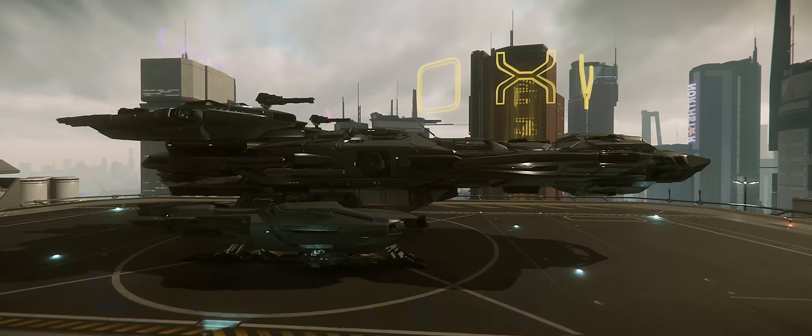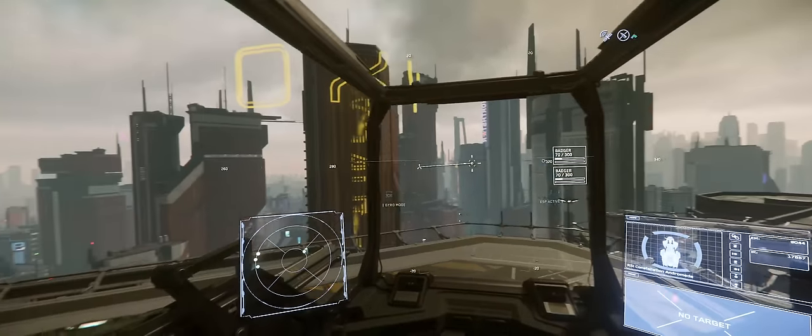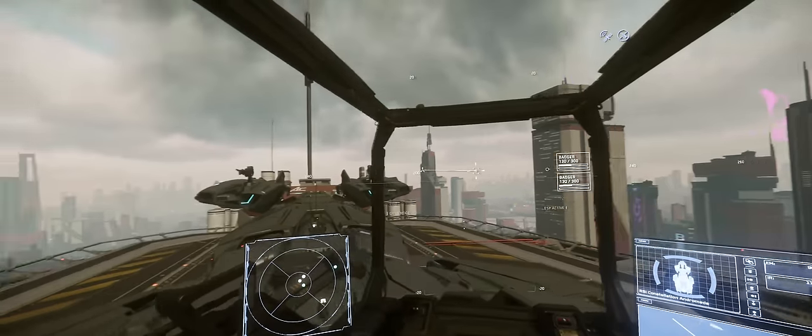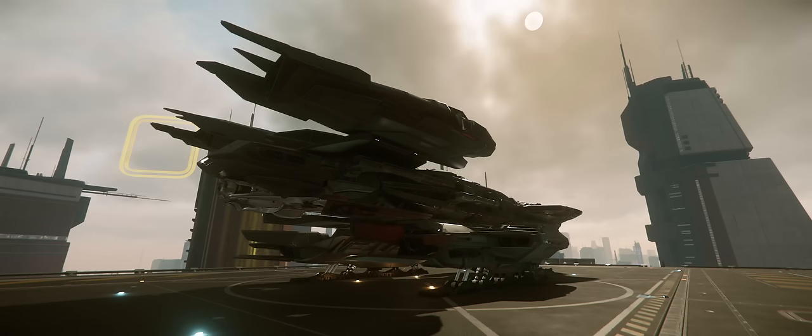You also have the benefit of well-positioned turrets, allowing two friends to cover the top and bottom of the ship with 360 degrees of fire, allowing you to bring four extra size 2s to bear on your target quite easily. But where the Andromeda really excels is in missile payload, with a massive 12 size 2s and 28 size 1s.